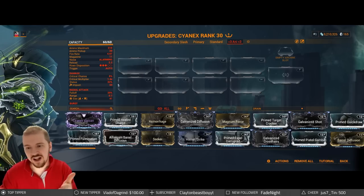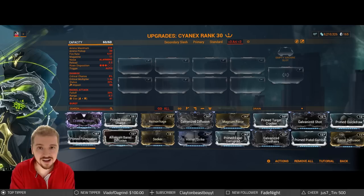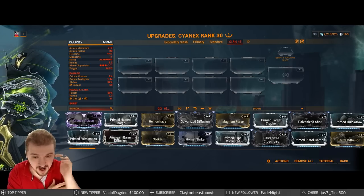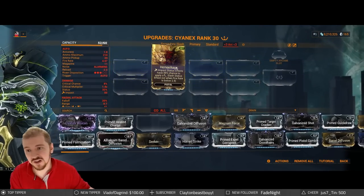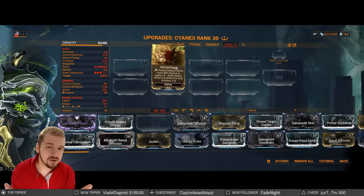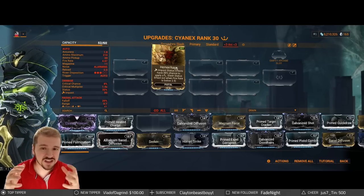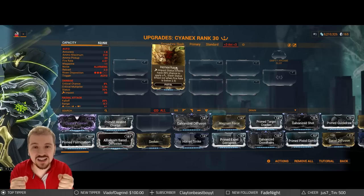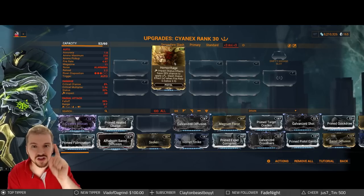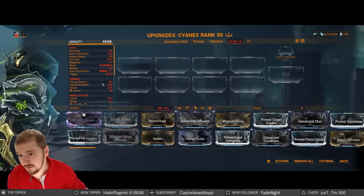Now, I want to tackle one mod really quick. You're going to say, use it with Hemorrhage — that's a whole lot of impact, so you'll be able to get slash on your targets. You can try Hemorrhage, and you can even increase the slash value with Maim. But you're still not going to get a consistent amount of slash out of Hemorrhage unless you're using the weapon exclusively in secondary fire mode — and in that case, you don't need Hemorrhage anymore.